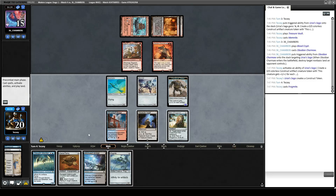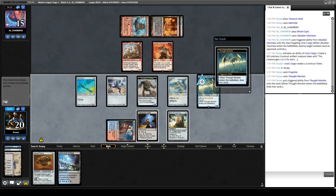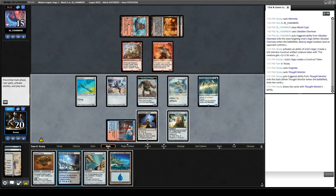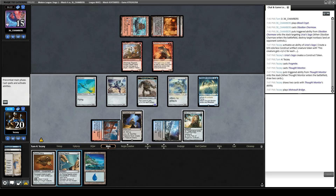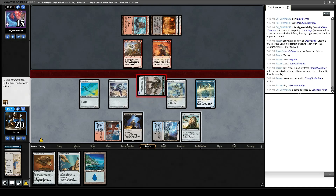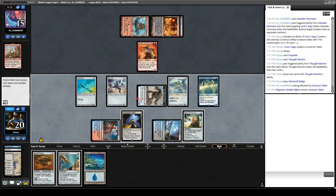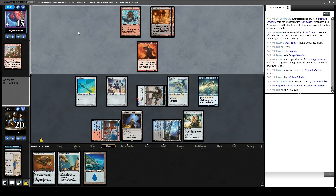We've found Frogmite, we're going to play that. I think I just play Thought Monitor now and let Cranial Plating wait, because I'm getting in with the Construct token here no matter what. Mistvault Bridge. Do I just play out Needle? I think I want to wait on it instead, especially since we saw Hidetsugu Consumes All last game — I'd rather keep a couple artifacts in hand. They probably cut Lily of the Veil. They trade for Ragavan and are more incentivized than ever to play Hidetsugu Consumes All. But we still get to keep Frogmite and Thought Monitor and we get to cantrip with Relic.